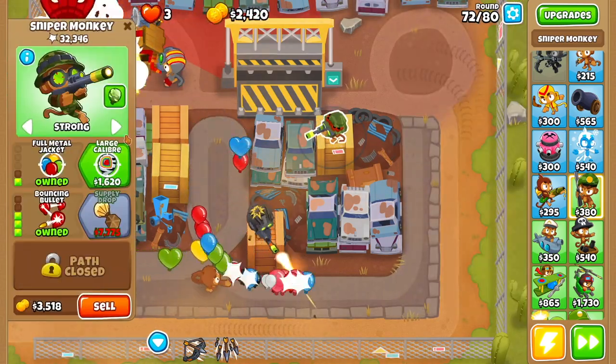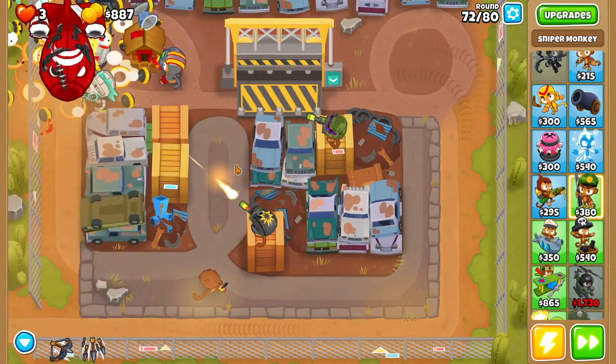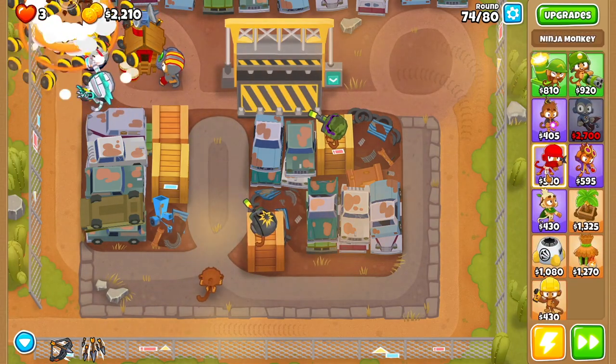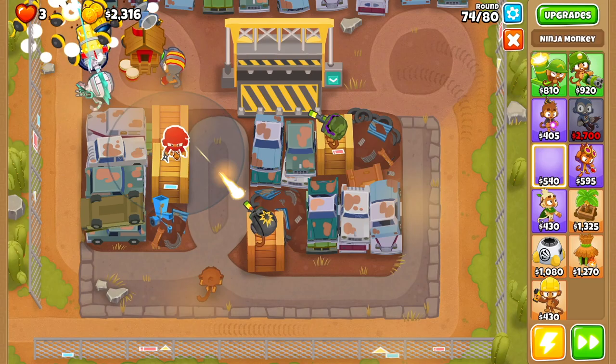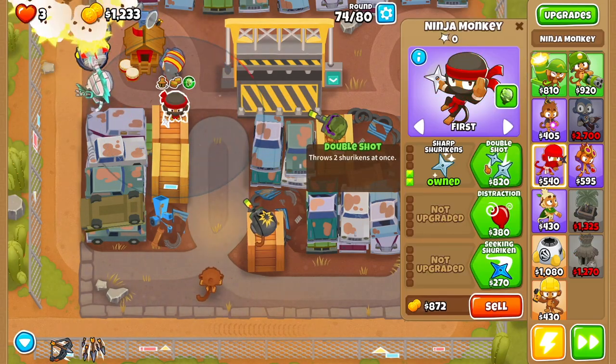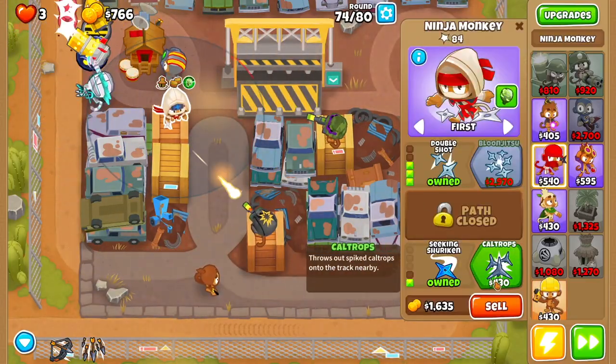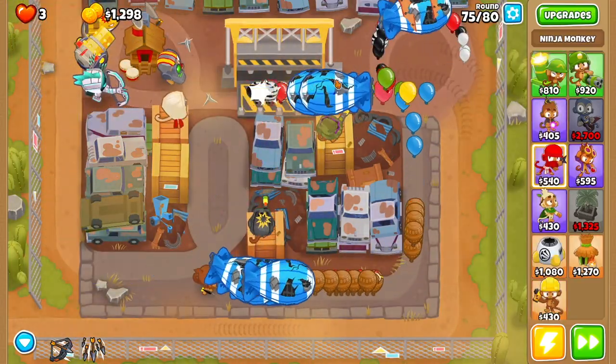Then go back to your first sniper monkey and get larger caliber. After that, get yourself a ninja monkey — drop that ninja monkey right here — and go ninja discipline, sharp shurikens, double shot, seeking shuriken, and get caltrops.